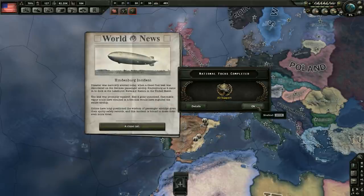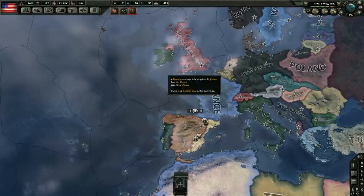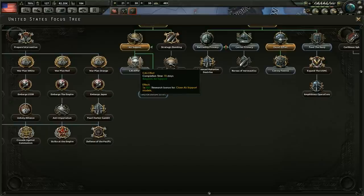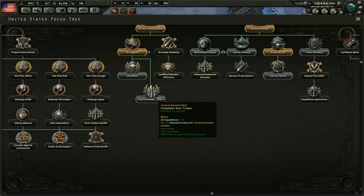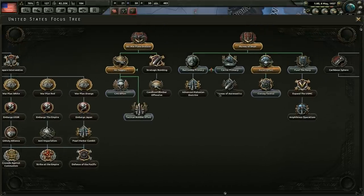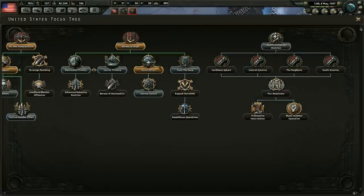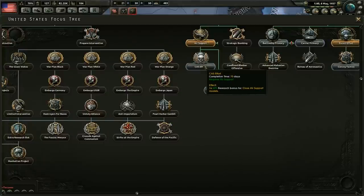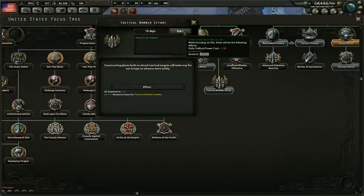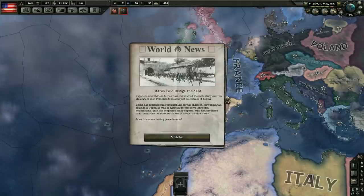Let's see what Germany is currently working on their national focus. We got air support over here. We got the Hindenburg incident — looks like the disaster was nearly averted, so the Hindenburg did not crash. Very close call, but it didn't crash. We already have the current model so that's not all that beneficial to research now. Tactical bombers — I think that would be exactly what we're going to go for. Could also do the Reaffirm Monroe Doctrine, and we might get that next. Let's go with the tactical bomber models first — that gives us a little bit of air experience as well.